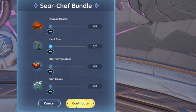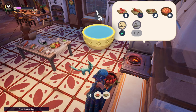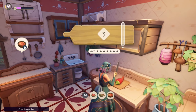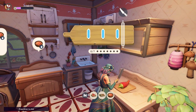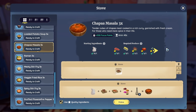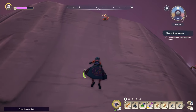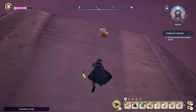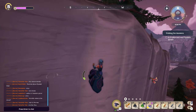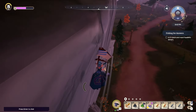Now for the Seer Chef bundle — your cooking bundle. Starting with Chapa Masala, which can be purchased from Ref for 2500 gold. To craft it you'll need a stove and a fully kitted-out kitchen; it requires some rarer ingredients as you'll see on screen. You'll need to make this Chapa Masala to enter it into the bundle — thankfully you don't need the star version. Next is Heat Root: you need five of these, obtained in Bahari Bay. Around Bahari Bay Central and the Proudhorn Pass area you can find Heat Root quite consistently. It spawns on cliff faces, not the ground, so you'll have to climb to get them.